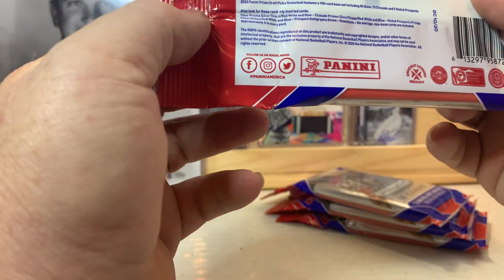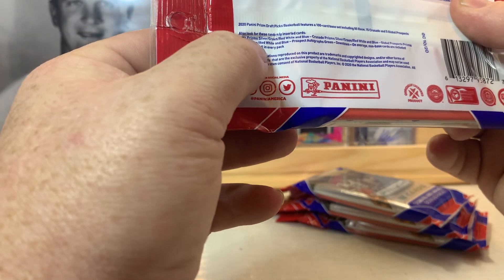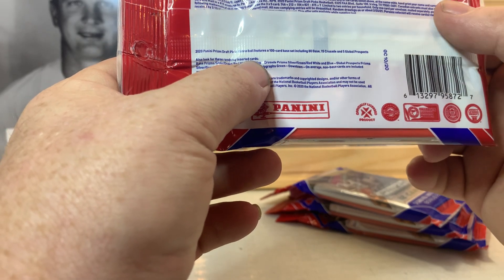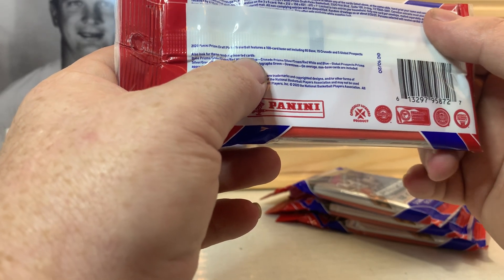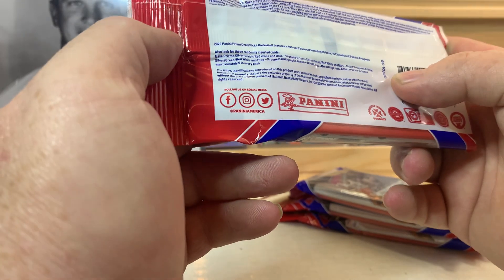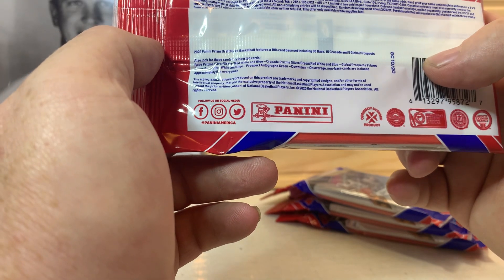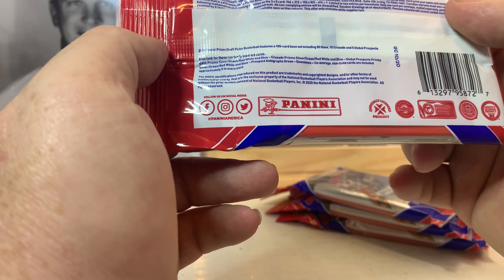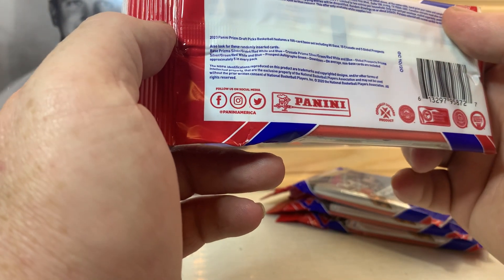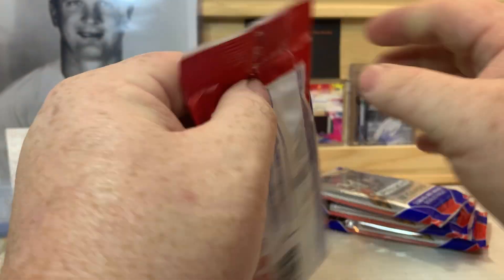Base Prism, Silvers, Green, Red, White and Blue, Crusade Prisms — Silver, Green, Red, White and Blue — and Global Prospects. Looks like there's a total of a 100-card base set, including 80 base and 15 Crusade, along with 5 Global Prospects. Non-base cards are included approximately 5 in every pack.